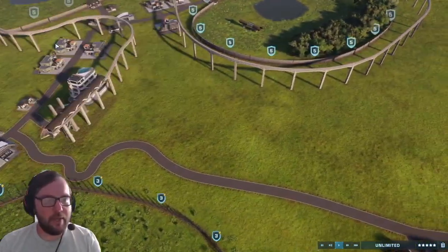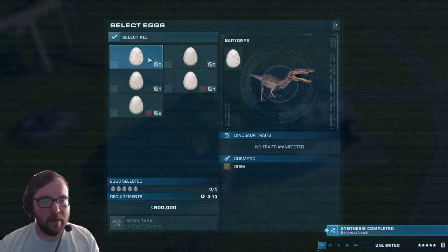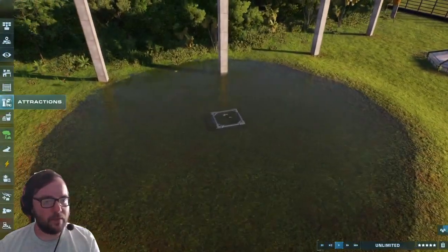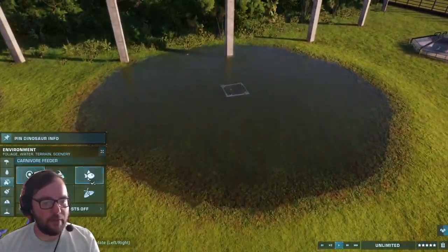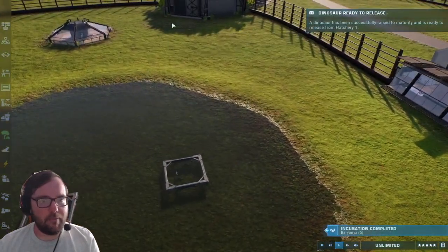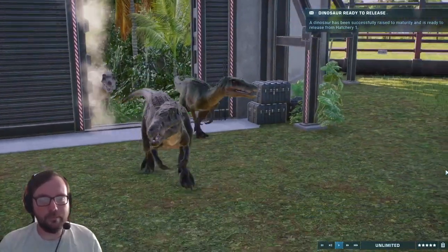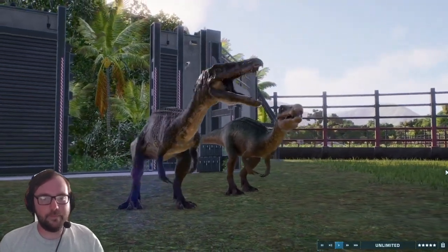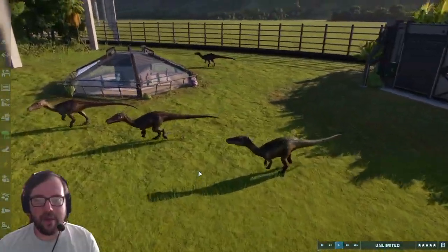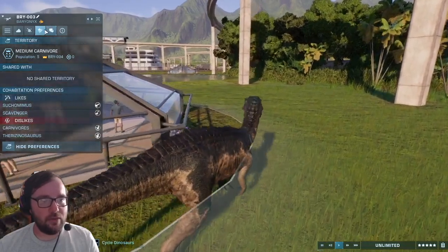Alright, we got that going. Let's get the Baryonyx enclosure. Baryonyx is being hatched up. We got a Grim, a Chaos, and that's it. Alright, we got the Baryonyx going in here. Let's see if we could put like another fish feeder — put one here and maybe one over there. Let's get Baryonyx out. There we go — we got five Baryonyx walking around. You must be Chaos, right? I was gonna say — you dislike your own species?